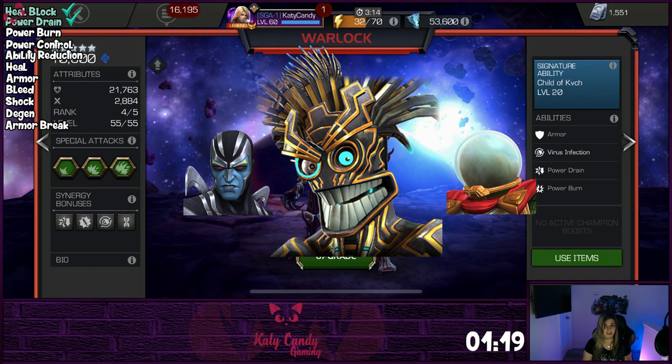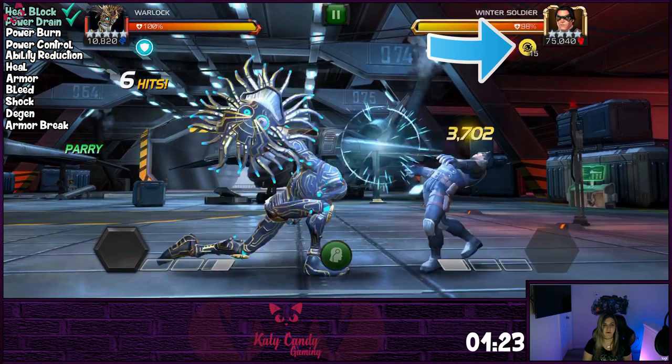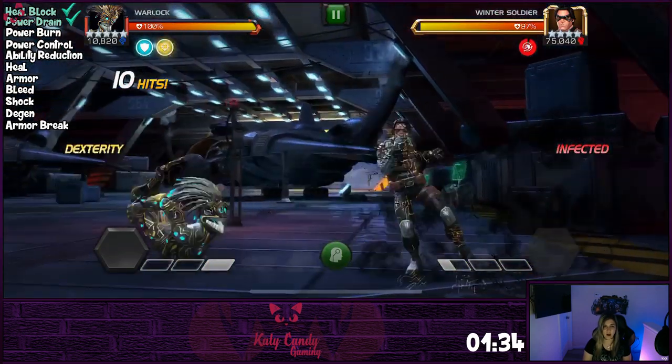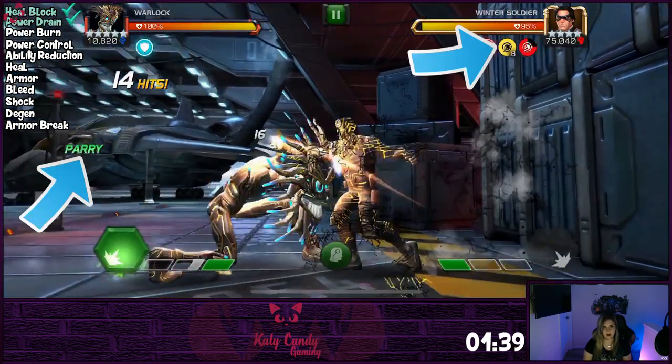All you have to do is your regular combat moves and you'll get the techno-organic transmode virus that infects the opponent. This can be applied to any champ in the game and shuts down their healing when converted to an infection. You receive one charge every time you hit, hit into the block, block an attack, or are struck by your opponent, and you get three every time you parry.